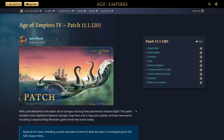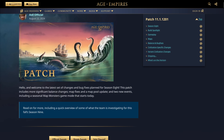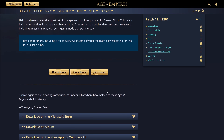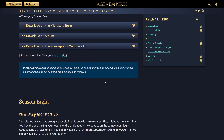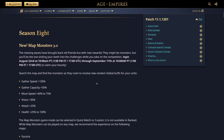G'day fellas and welcome to the next Age of Empires 4 patch, 11.1.12.0.1. We were promised this was going to be an insanely big patch, which is why the patch before this was so small. Hopefully we haven't been told a lie and it is actually going to be huge. Apologies for getting this video out late — this patch has been live for about 10-11 hours. Let's get into it and take a look at what is new.